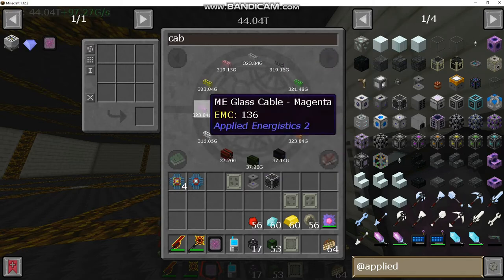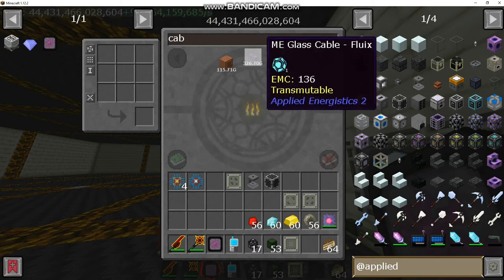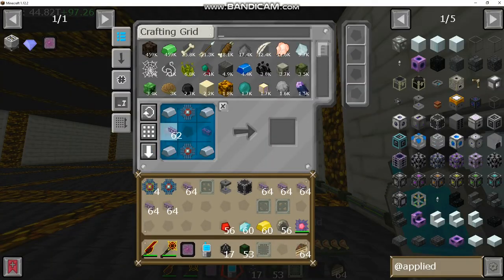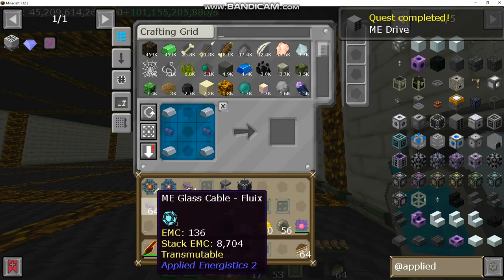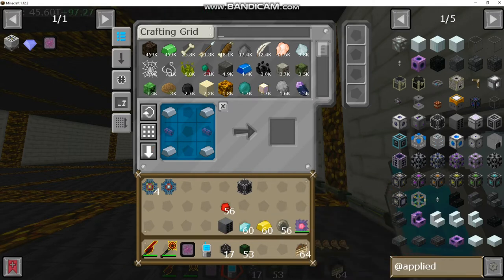It does just need to be the base stuff. Just grab a bunch of it so we have the drive. And then the last step is going to be to actually make the hard drive so we can store our items in the computer.